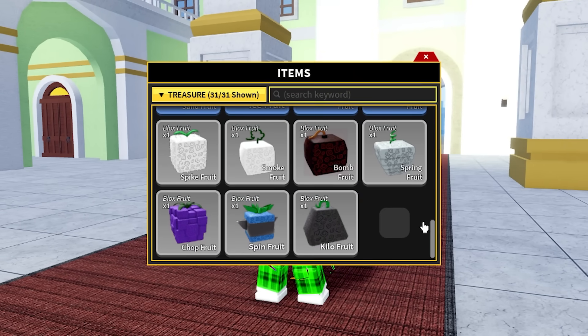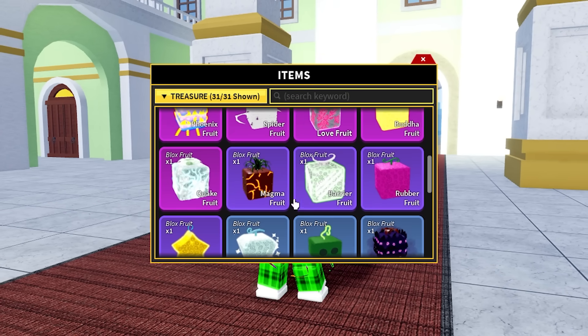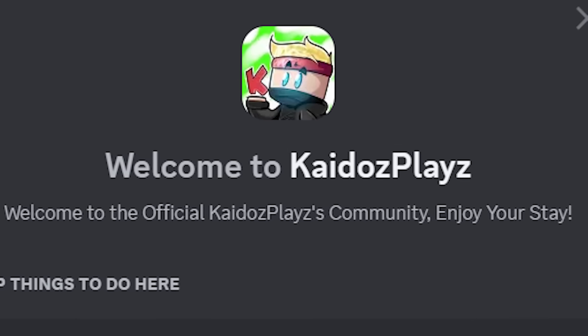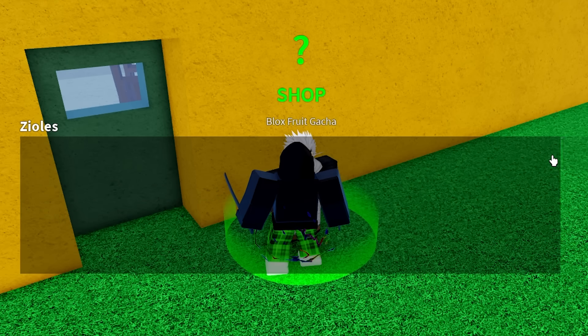So these are all of the fruits we managed to obtain in 24 hours. We managed to get every single common, every single uncommon and rare. We got all the legendaries. And we managed to get four of the eight mythicals in the game. If anyone thinks they can beat me, join my Discord — I'm going to be giving prizes to people who can. And guys, the day after the challenge is finished, I actually rolled a dragon fruit.